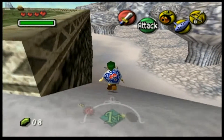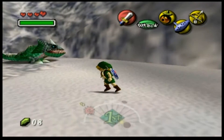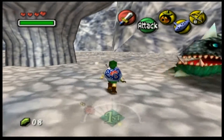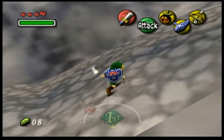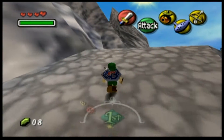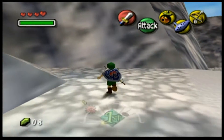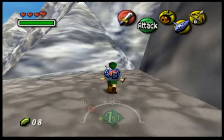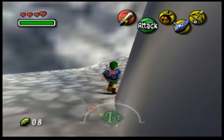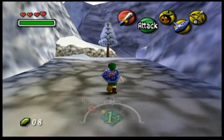I really do like Majora's Mask, it's one of my favorites. The thing that makes it different from the first Zelda is that you cannot do the temples in any order you want — well, it wouldn't be practical anyway. You have to go to the swamp to get the bow to get into this next one. And by the time you're there with the bow, you're halfway through that temple, so you might as well finish it.